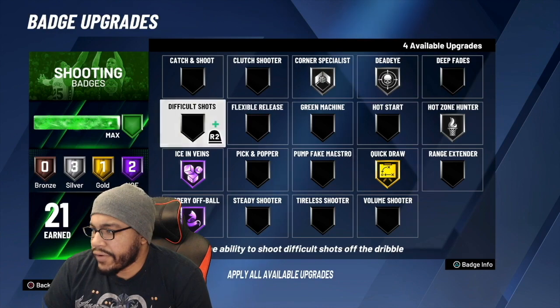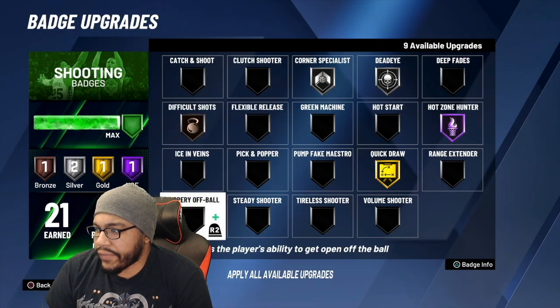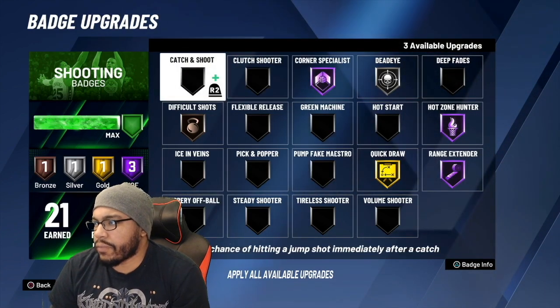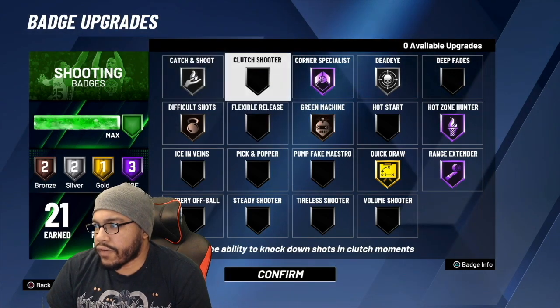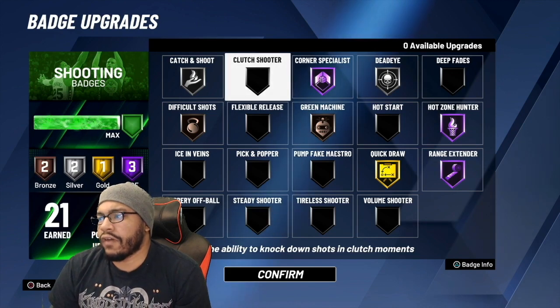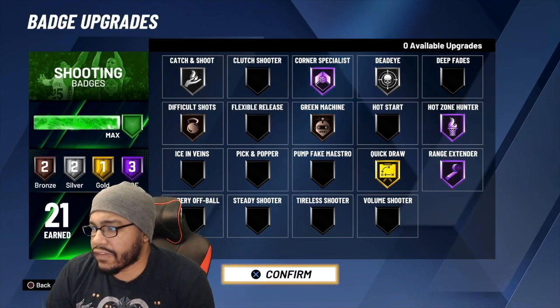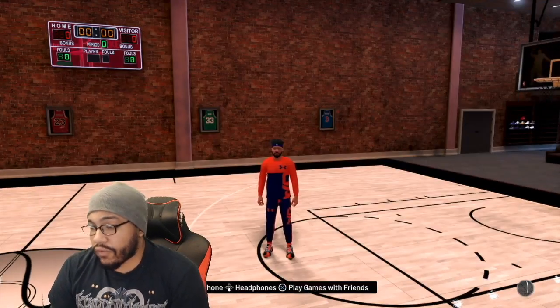In my layout: hot zone hunter on Hall of Fame, rangefinder all the way up, corner specialist on Hall of Fame. I think we might lower corner specialist and put green machine on silver, but green machine is pretty much a crutch badge — that's something you've got to have.